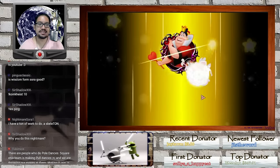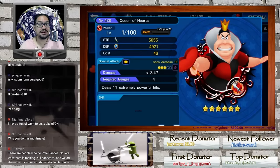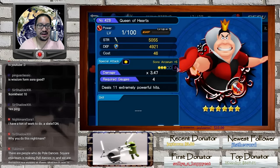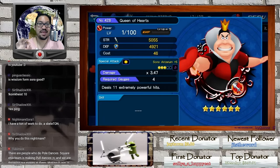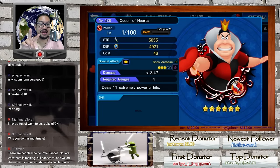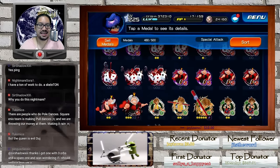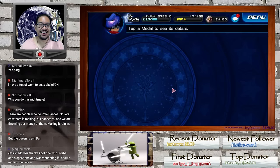Let's evolve this one first — and we have a very pretty queen that goes into a very angry queen. Sono Arcanum deals 11 extremely powerful hits. That multiplier — that is a beautiful multiplier. If this medal was tier two guilt she could do some of the most amazing damage, but she can do some pretty good damage anyway.